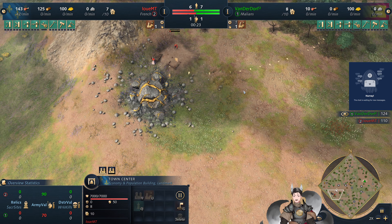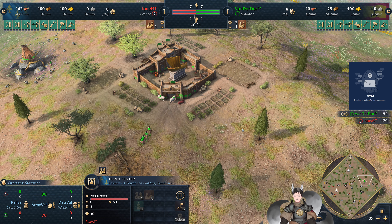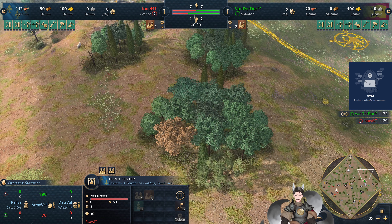Spawn on the left side, as the red French, we have Louis MT. And I absolutely hate this map — I really do not like it because there's just no wood anywhere.